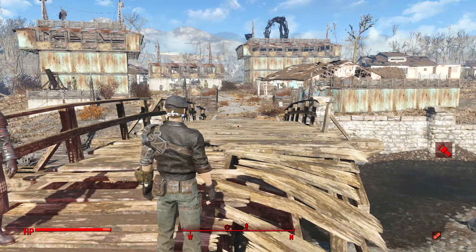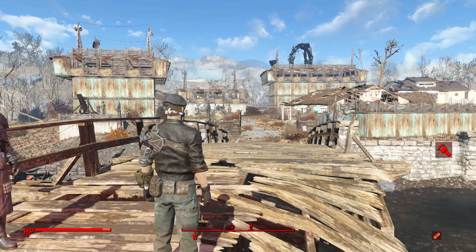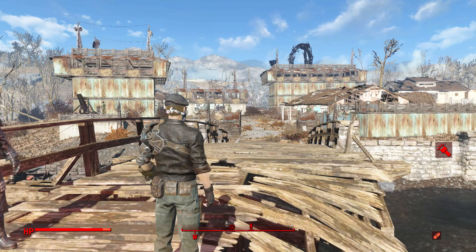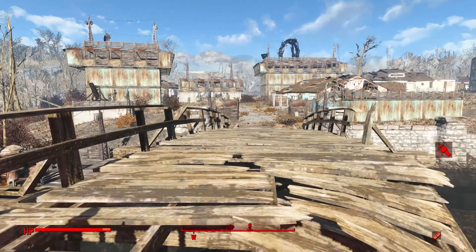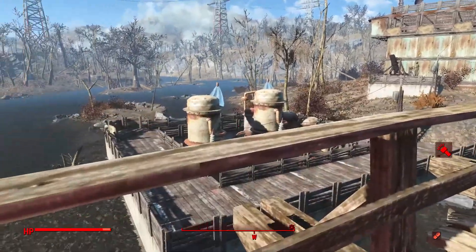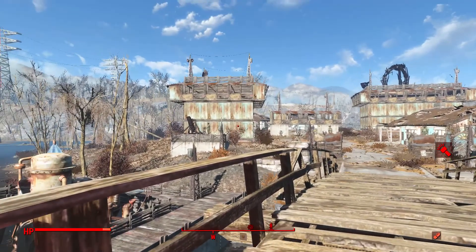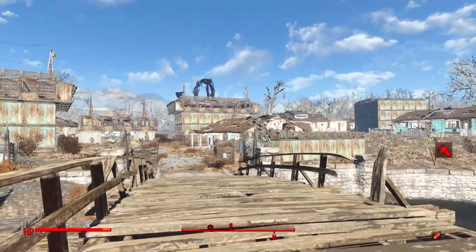What you see here is a design that I've been building over and over again in many different playthroughs for a couple years now, both on console and PC. So let's go ahead and get into first person, start at the entrance, look at the water pump area, then move through the main street area, take a look at the generator building, the entrance, and then move towards the two buildings in the back.